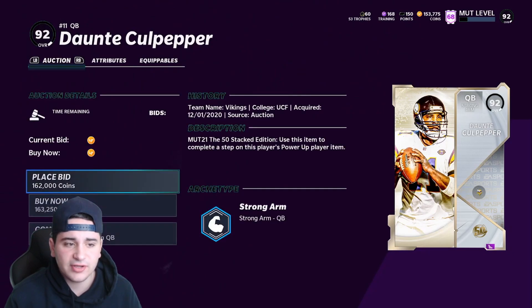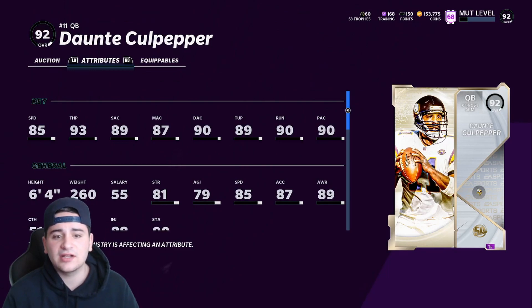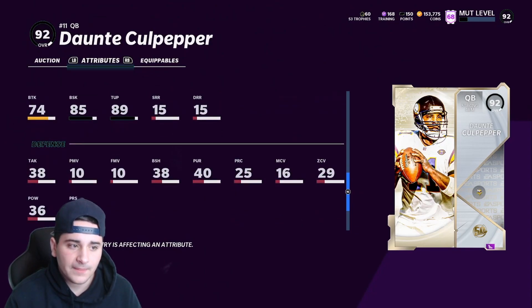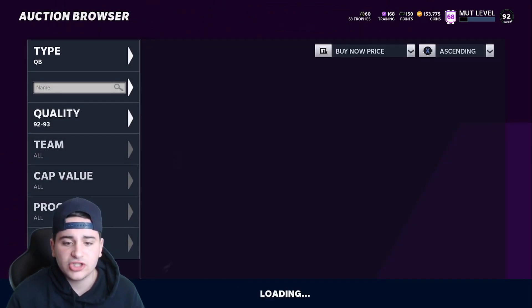Dante Culpepper is a stud — straight stud. He's got 85 speed, 93 throw power, 89 short, 87 mid, 90 deep accuracy, 89 throw under pressure, 90 throw on the run, and 90 play action. This card's a beast. Also Josh Allen — he's definitely one of the best QBs too.